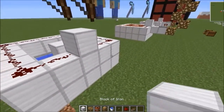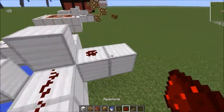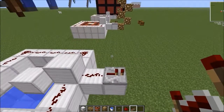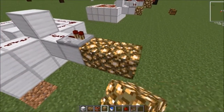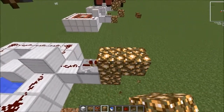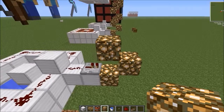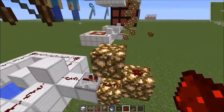Get out your iron block again, place two blocks, then put another redstone and a repeater — no ticks, just leave it how it is. Now get out your glowstone and make a staircase like this. The reason we're using glowstone is because glowstone is the only block in Minecraft that can send an electrical signal upward using redstone.